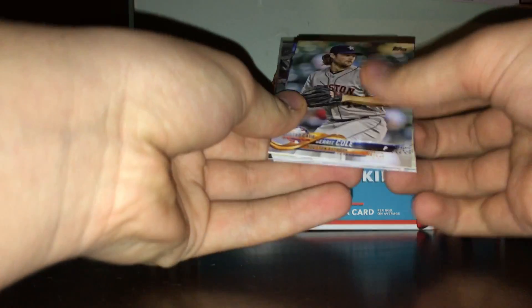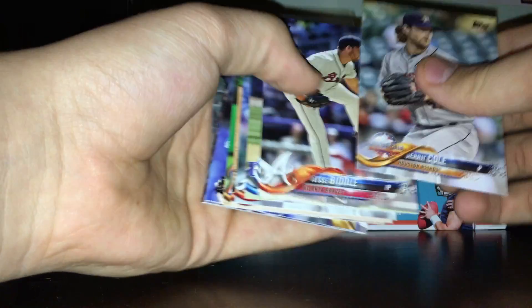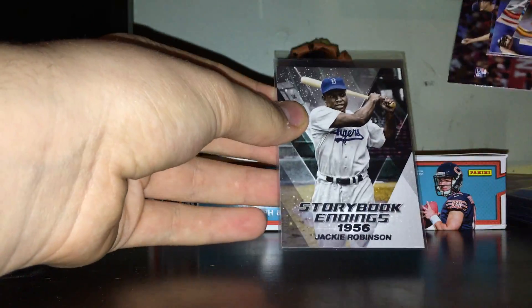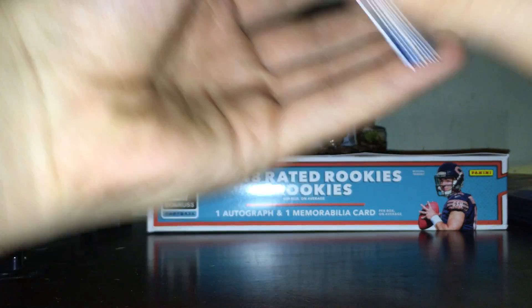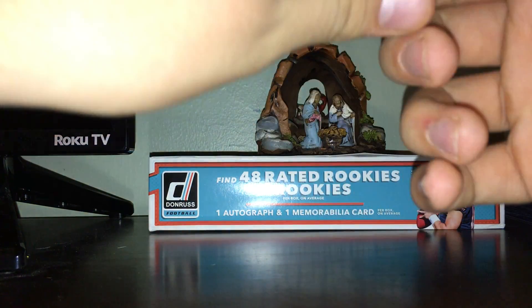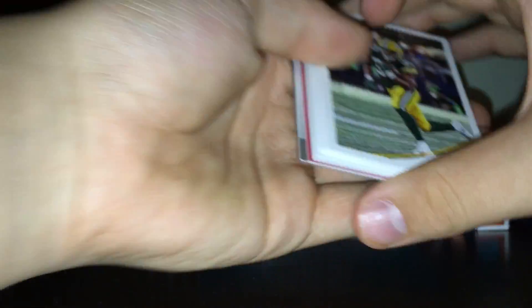I opened one hobby pack of Topps Update. Base, and an insert — Storybook Endings of Jackie Robinson. I also got my 25-cent pile stack from the 25-cent box.